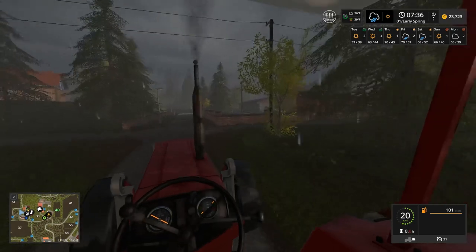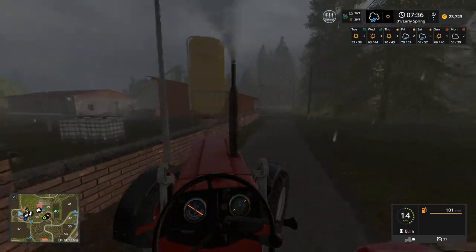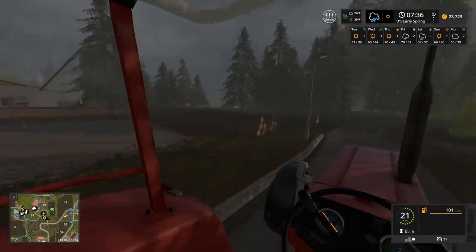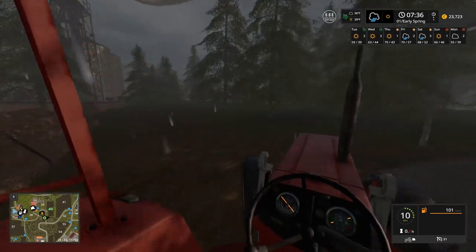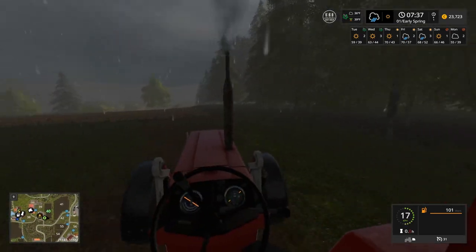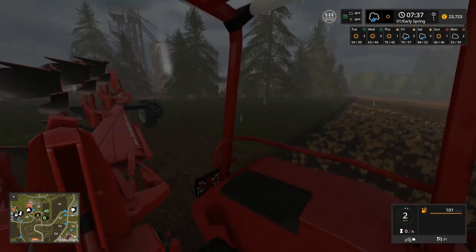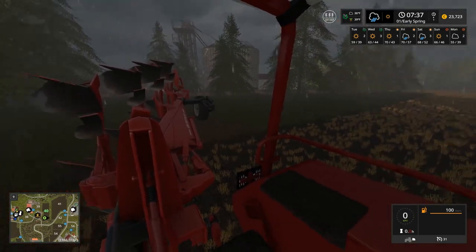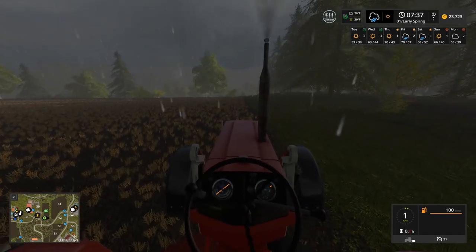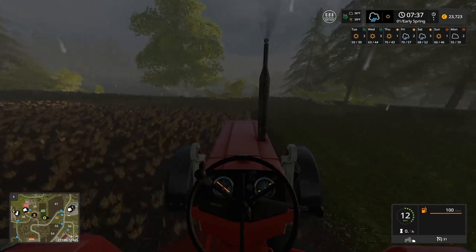It's going to be a bit of a process to get these fields plowed and making money on them. Let's try going to the right - I think that's a good thing. This is some type of storage area we could potentially use for logs in the future. Let's go down this little dirt path. I think this is a good way to get to field 40. I also won't be teleporting around in this series at all - I just plan to take this nice and easy.